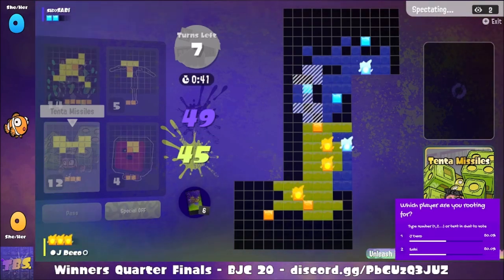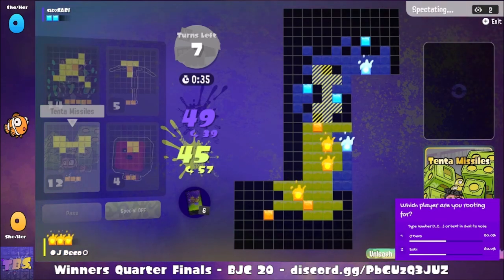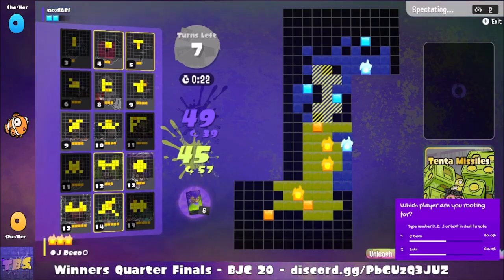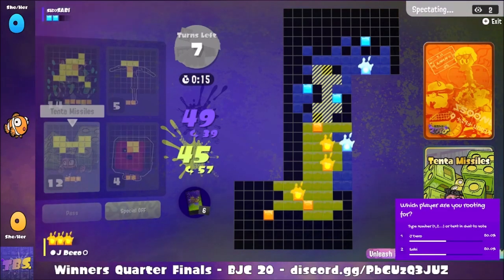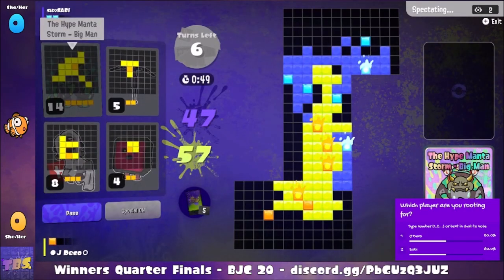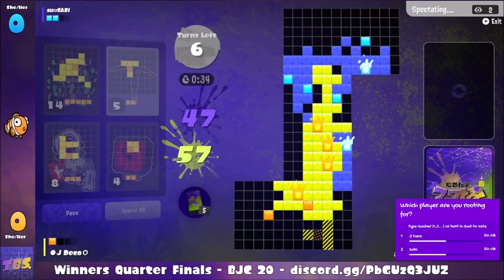Being able to play Tenta Missiles right now would be a very nice play — it would skyrocket her back into the game and push her into Savvy's base. We're going to see the Tenta Missiles being played so that there's a spot diagonally. Unfortunately, Little Judd will block that off and the special point will almost go to waste. It does activate the special point of a Tri Stringer, so it's not completely moot.